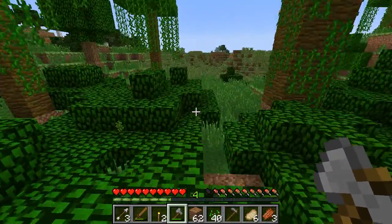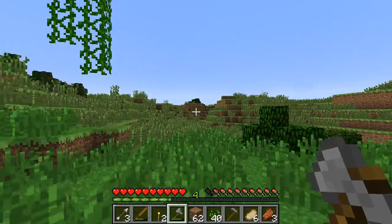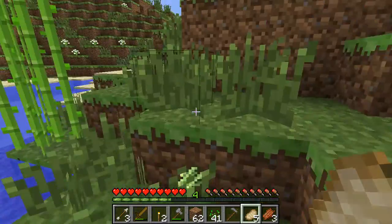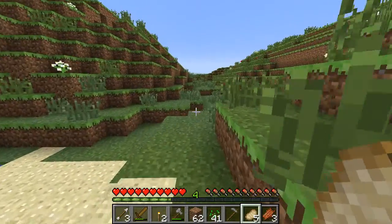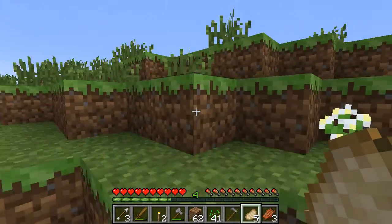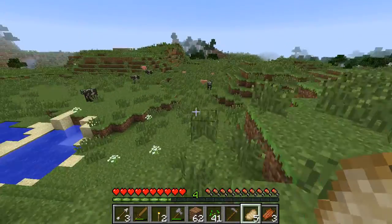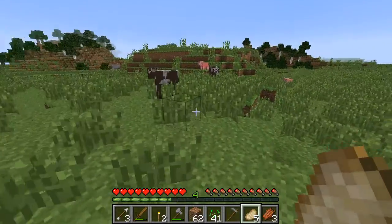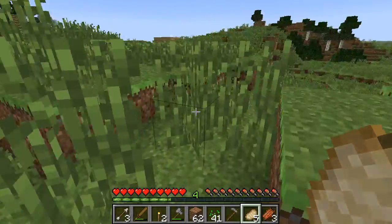I'm going to head back home now. I got a sapling — that's what I actually wanted. I'll head back home and resume the video when I get there. I was running back to the house and I found some sugar cane. I just thought I'd pick that up, because sugar cane can be useful to build books and stuff once I get enough things to make an enchanting table. You can actually enchant books with the enchanting table, which is really helpful because then you can just use an anvil to add everything. I think it's just a really efficient way to get a pretty good enchantment.